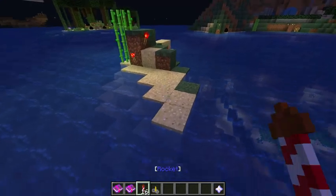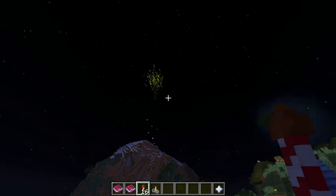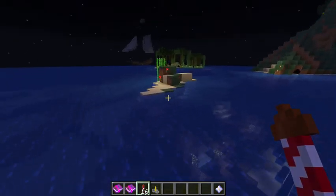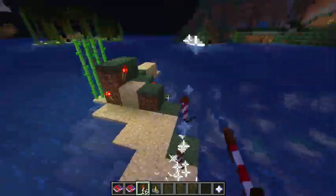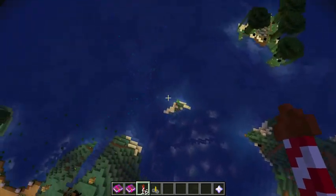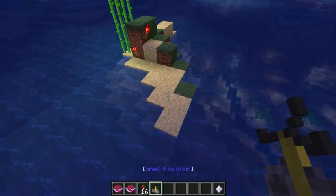I got some fireworks here and I'll just shoot one off. Normally I would get stuttery, staggery, poorly performing things here. And I'll fly up and get close. Now I can fly right through it, no problem. It seems to be fixed.